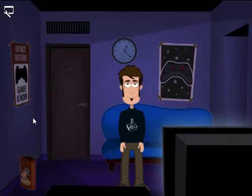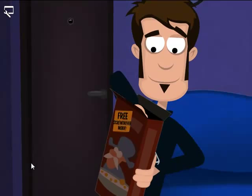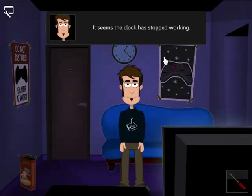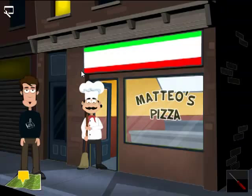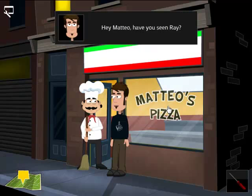The first thing we're going to do is click this cereal box because it has a screwdriver inside. Just like that — that's a fine screwdriver. The clock has stopped working. We can go in here to the bedroom and bathroom — nothing interesting. This is Matteo, we can talk to him. Hey Matteo, have you seen Ray? No, sorry. Want to have a pizza? Maybe later — I must find Ray first.